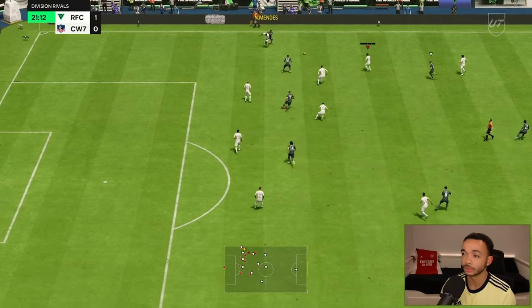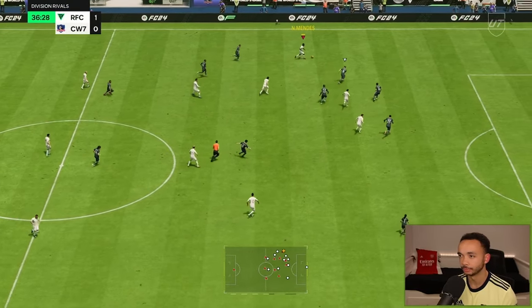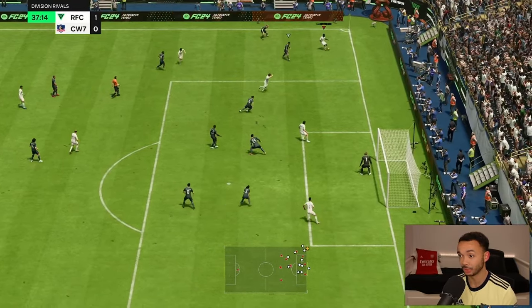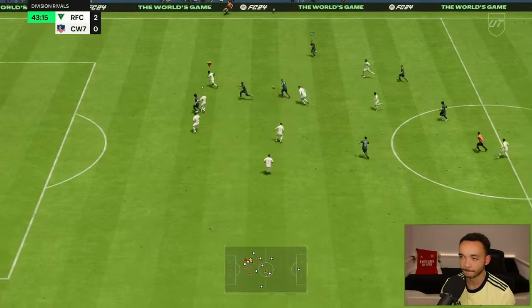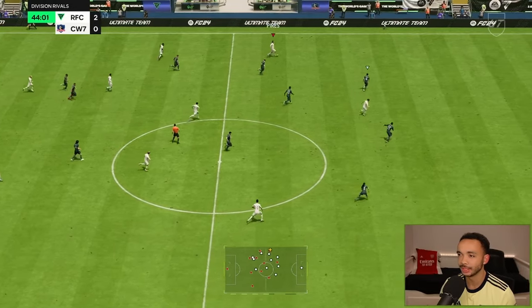Good strength shown down the line - that's with a shadow. Good interception, he read that well. That's good strength, good dribbling - we're going to get a goal from it as well. Nuno Mendez - yes! Great interception, that's what I want to see.